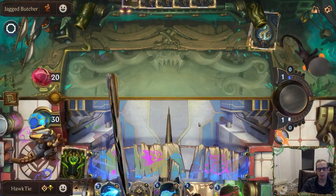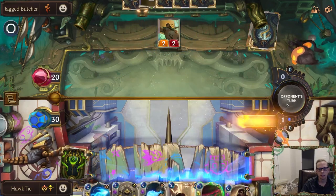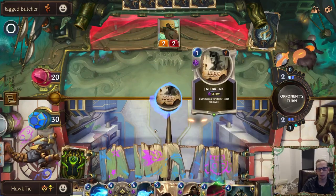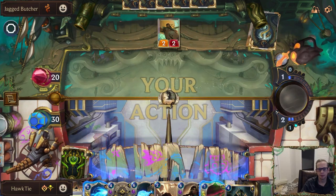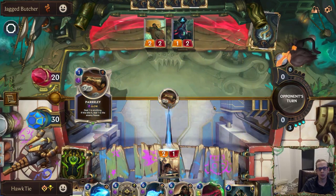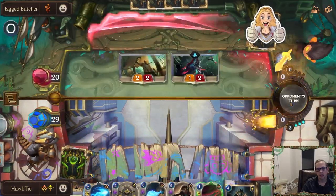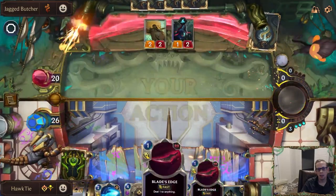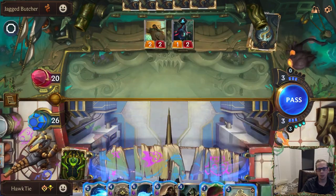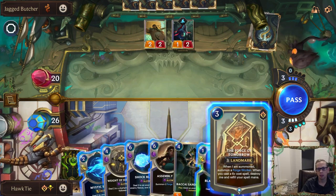I'm not sure if I should be keeping the Shock Blast — it's a six-mana spell. Oh, I like that Assembly Line. A Sharkling — I don't like that. It does one to us. I'm just going to take it; I don't want to use one mana because we want to be able to play these things. We'll go with Forge of Tomorrow first so we can still get two three-threes next round.